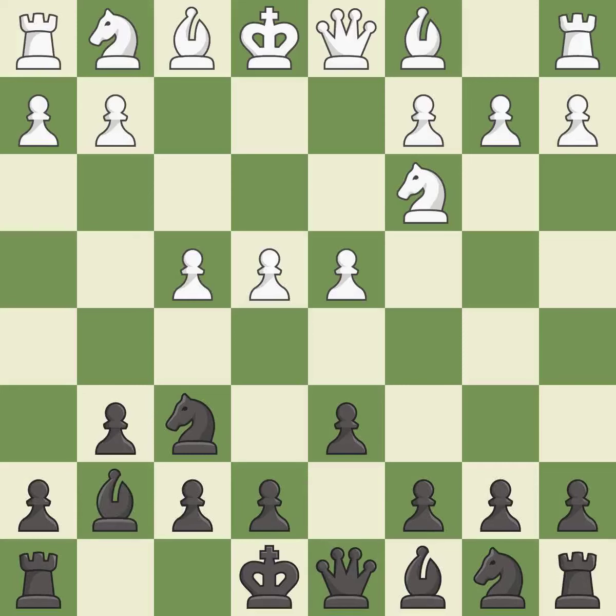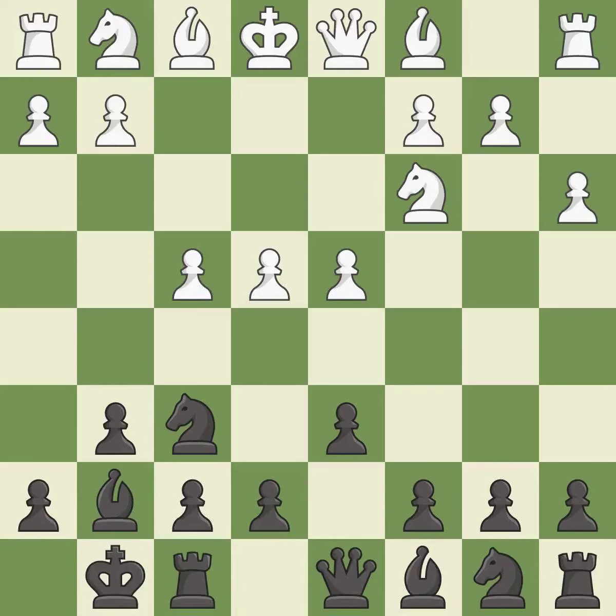Bg7 puts the bishop on the long diagonal in a move called a fianchetto. Castling gets the king to a safer square, out of the center of the board, while also developing a rook. Castling kingside tends to be safer because the king is further from the center. This develops a knight off its starting square, getting it into the action.